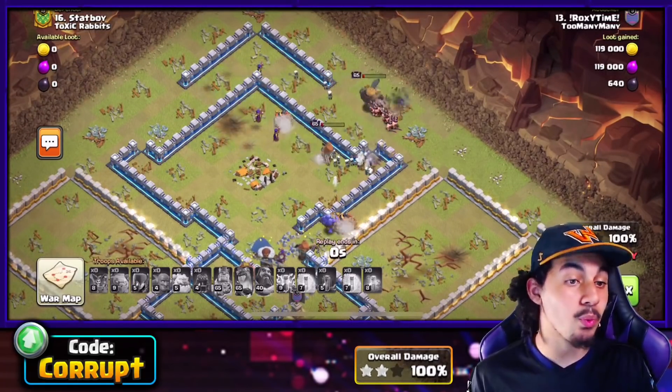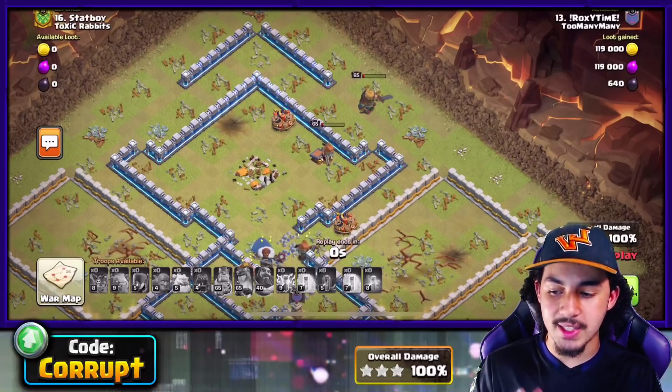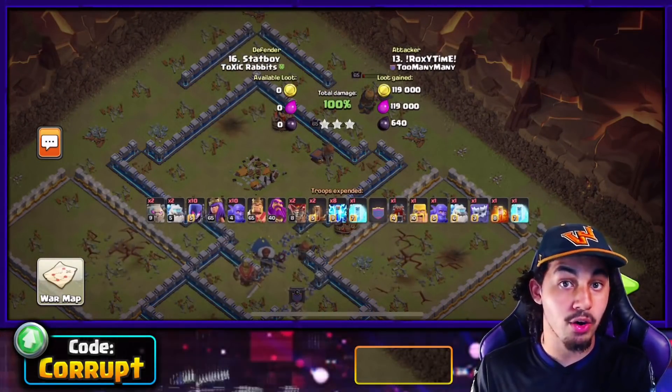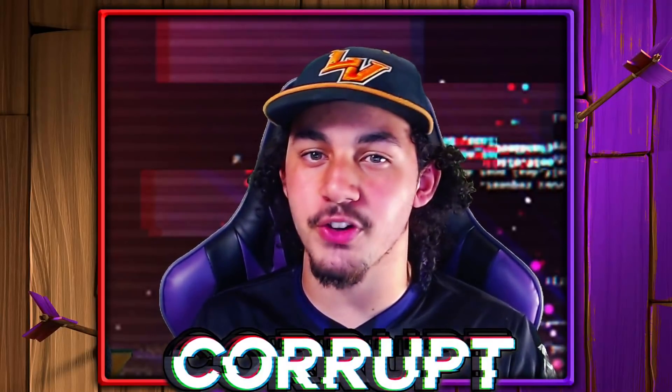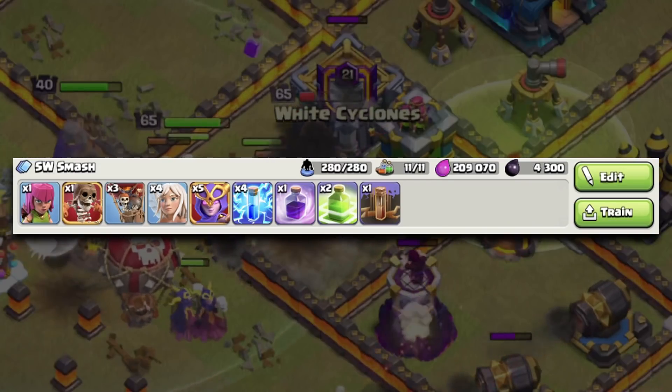If you want to use a different Witch attack, the IC5 is always going to be a really good option versus Single Infernos. Last but not least, let's look at the Super version of the Witches — the Super Witches.